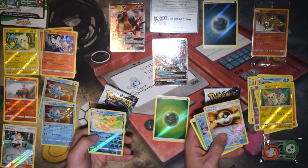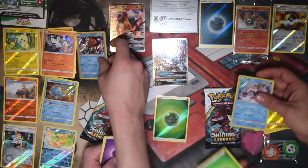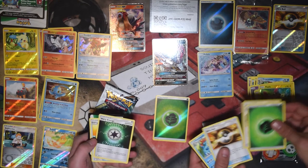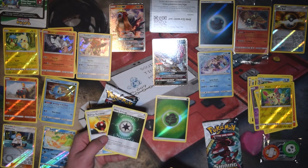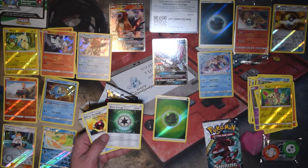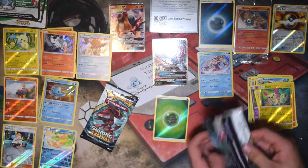Ultra Ball and a Palkia. A couple of decent pulls there — Ultra Ball's good, and this Palkia's pretty good. What's this Warp Energy? Warp Energy counts as a colorless energy, but it also lets you switch the Pokemon you attach it to. When you attach this card from your hand to your active Pokemon, you switch that Pokemon with one of your bench Pokemon. So it's kind of a double effect — it's pretty nice.